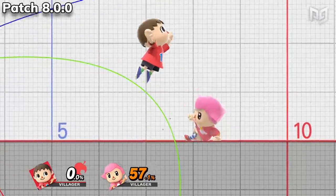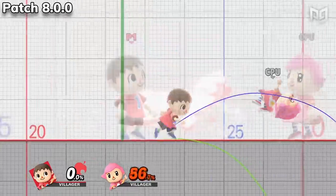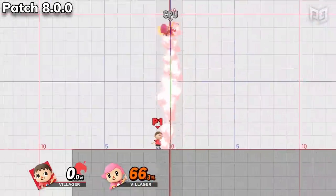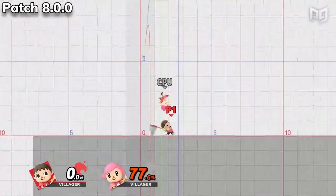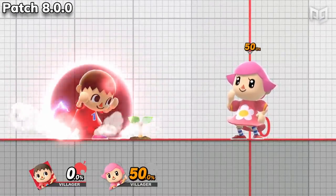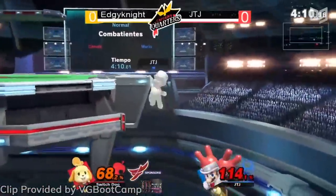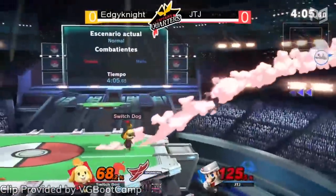Villager is one of the characters who got the most changes this patch — perhaps timed with the release of Animal Crossing. Getting multiple hits on nair is now easier, as is getting multiple hits on up tilt. Villager's arm and head are now invincible during up tilt. Up smash deals way more damage and launches enemies even further. Up air has more knockback. Dair comes out faster. Down B also got a lot of changes: Villager can act more quickly after planting and watering, and the axe now knocks enemies further and deals more damage to shields.